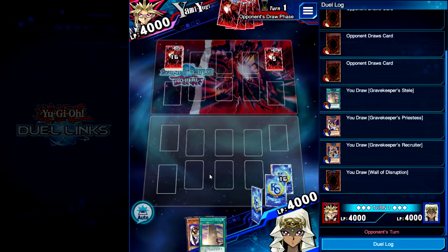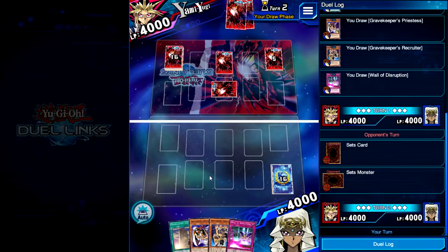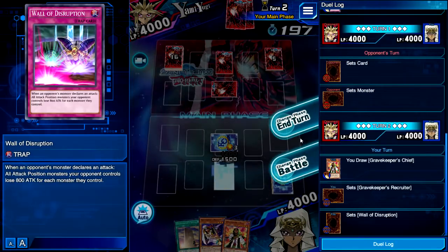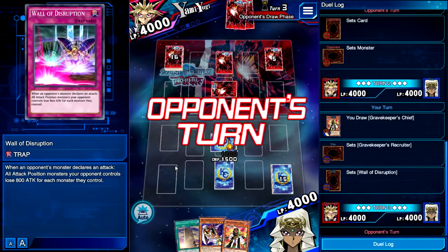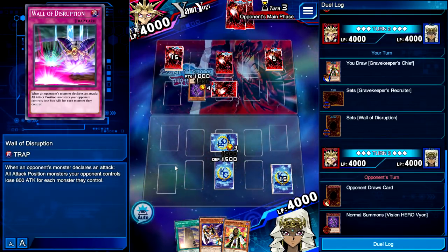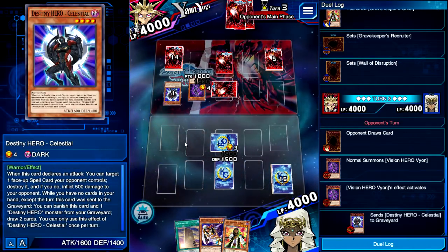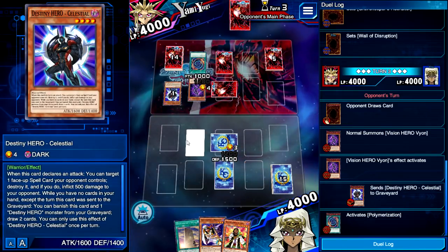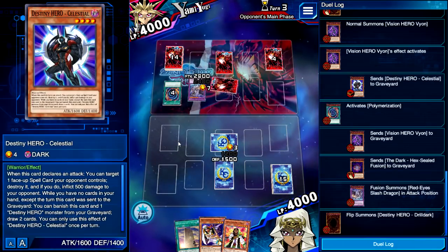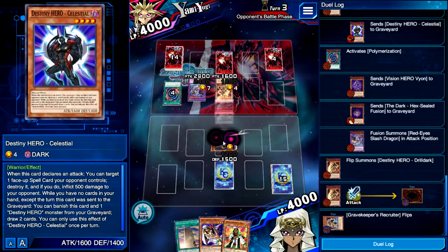Is this going to be another Destiny Hero? I might as well just rename this video to Gravekeepers vs Destiny Heroes. He's going to put a face down so it's not Destiny Heroes. I'll throw down Recruiter, Wall of D, and end my turn. He's going to lock down my back row, Mask Change, and do some things to my Recruiter. It's probably Sylvans. It's Destiny Heroes — why would it not be Destiny Heroes? If he doesn't Hate Grenade our face down, we are in a better position than most. I read his Slash Dragon — we can actually screw that over pretty badly.